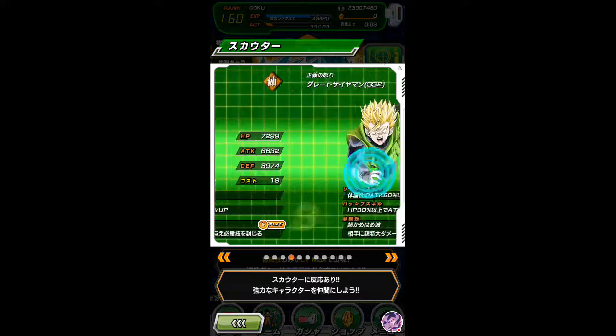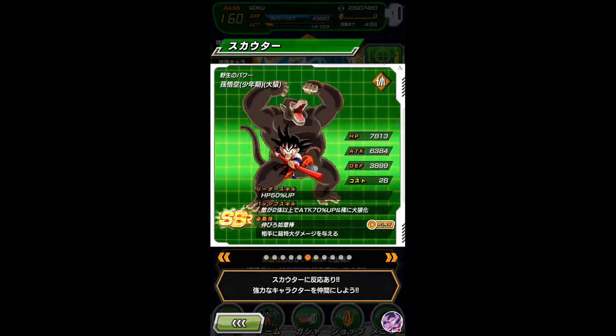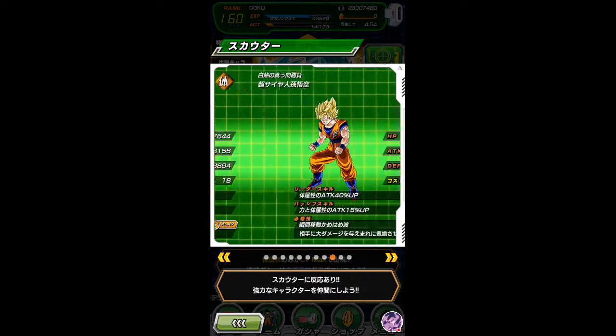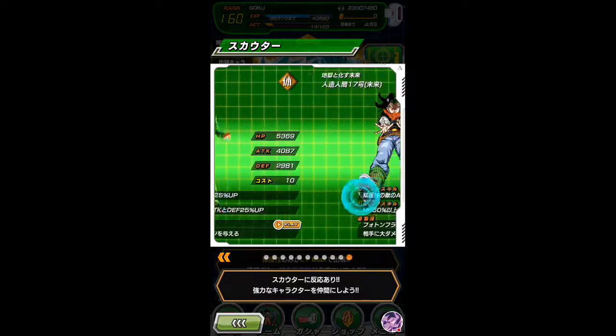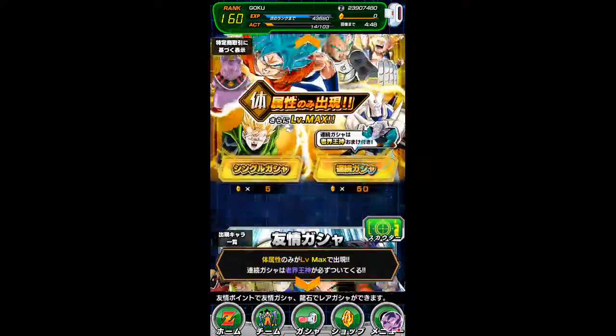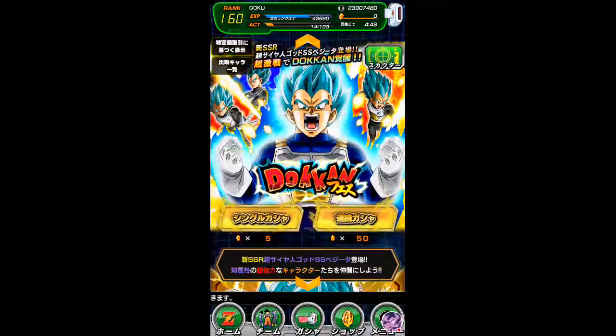Gotenks, Gohan, Goku, Kid Goku - I thought I had them but apparently not. Omega Shenron physical version, Champa, and those SSRs - friend summon and all that. I really need to get those LRs for real.